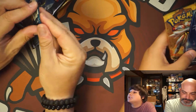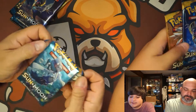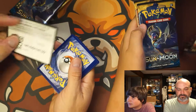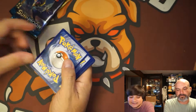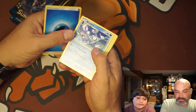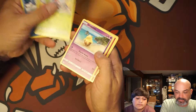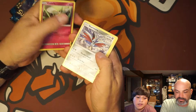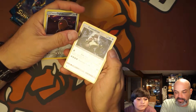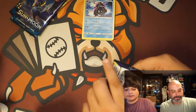Should I go first this time? Yeah. The two coolest cards you can probably get in this are Solgaleo and Lunala — they are the two cards that everybody got. Energy, Brionne, Poliwhirl, Steenee, Drowzee, Cutiefly, Skarmory, Bounsweet, Diglett, Alolan Diglett, Kangaskhan — that's a cool card — Reverse Holo, and Cloyster. Really good so far.